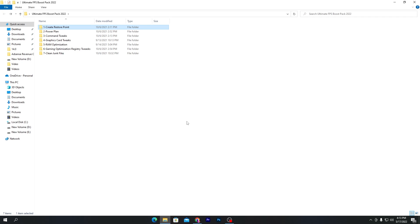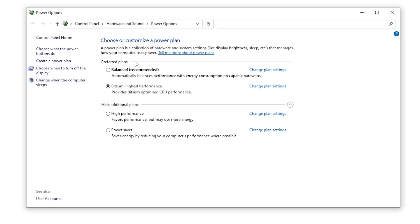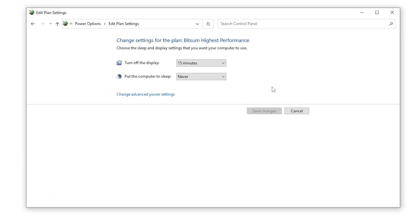Next, open the second folder for power options optimization. Open the application and you'll see the High Performance option under 'Hide Additional Plans.' If you want to create a custom high-performance power plan, click 'Create a Power Plan' and follow the settings shown.